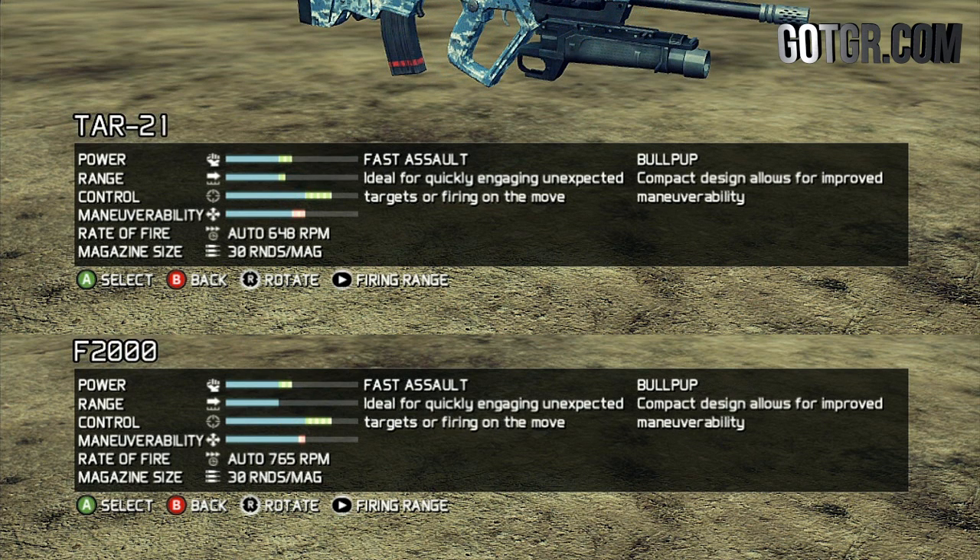Before I start on the assault class: all the weapons in the engineer and assault side-by-side comparisons have the exact same attachments, so you're seeing a baseline comparison. The F2000 has the same power, control, and maneuverability as the TAR-21. There are two major differences — first, the range: the TAR-21 has better range because you can't change the barrel on the F2000. But in the F2000's defense, it shoots at a higher RPM than the TAR-21, so if you like to play closer you can put a lot more bullets on target just as controlled as the TAR-21. It's definitely a neat weapon.